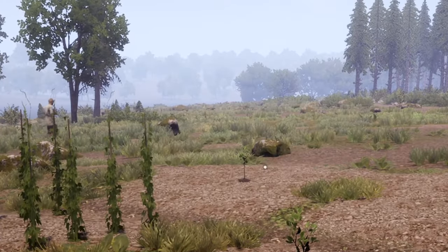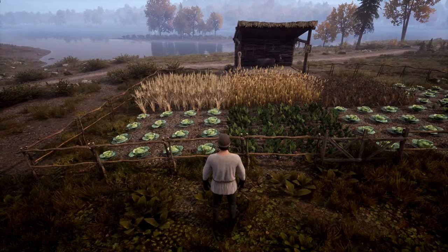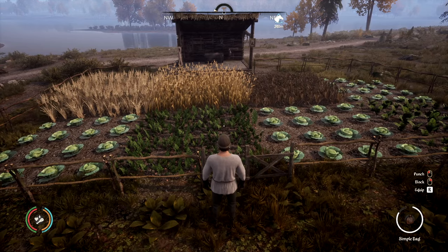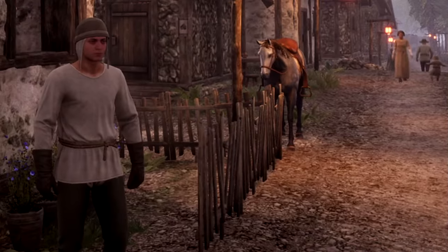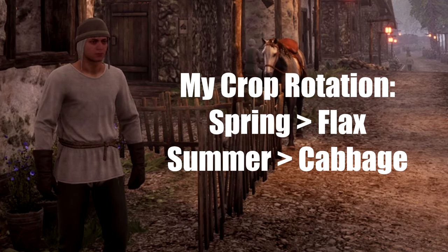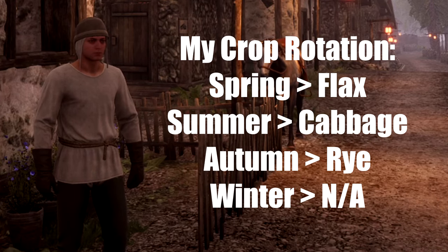It looks like our villager has finished his work, so let's fast forward to the autumn season. Now that we are in autumn, you can see that the plants planted in spring have finished growing, along with the cabbages. If you want to continue planting this season, I would recommend planting rye, or you can wait till winter to plant more carrots. I'll share my usual crop rotation: in the spring I plant flax, which makes linen thread, and I sell any remainder flax seeds. In the summer I plant cabbages, which I use to make and sell pottage. In the autumn I plant rye, which takes two seasons to grow, so I normally don't plant anything in winter. Then I harvest and sell any excess rye in the coming spring, and rinse and repeat.